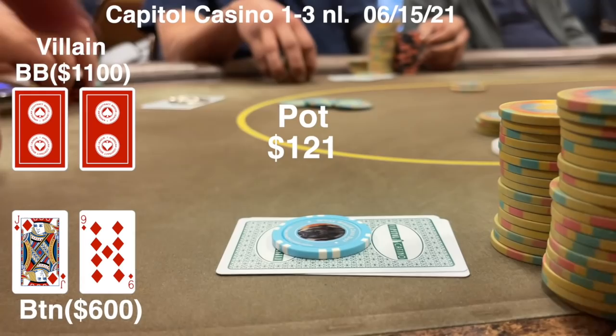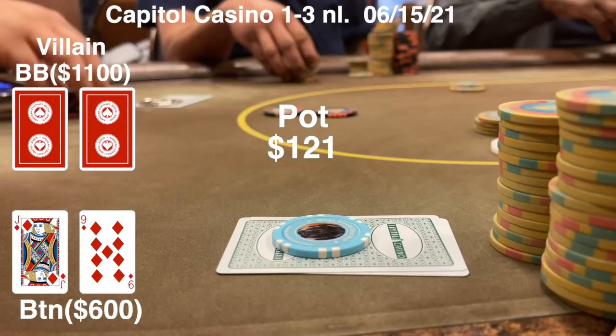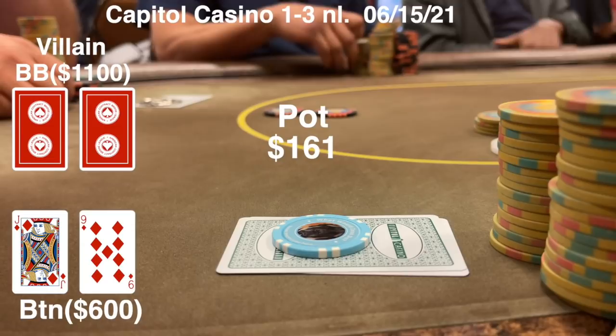Very next hand, I look down at Jack-9 of diamonds again. This time we're going to play a little different. There's a $10 straddle. One player puts in the call. I decide to raise to 50 with my Jack-9 suited and I get two callers, one from the big blind and one from the initial limper.